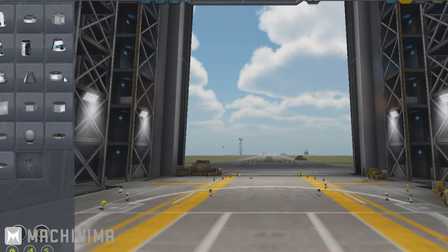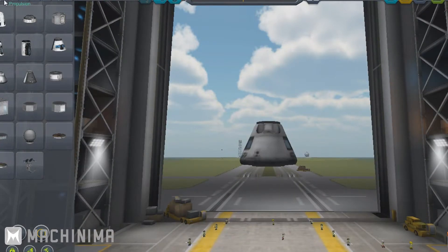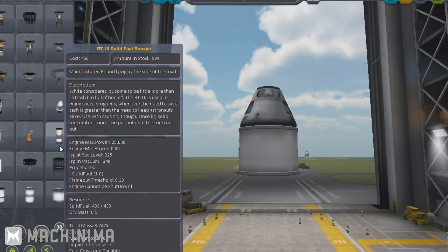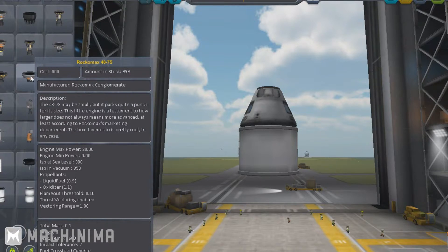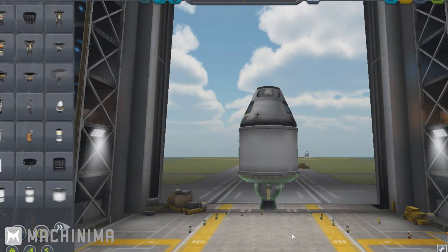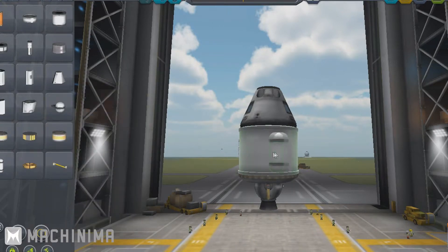We'll put a large command pod and have a wide-body craft — just something that will go up and come back down, so sort of satellite style. We'll need an engine, and something like the Poodle has low mass and a reasonable thrust level for its size. It's good for just taking a craft up and down and also for landing on planets.